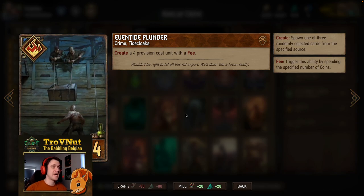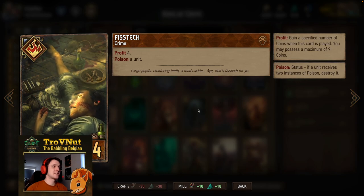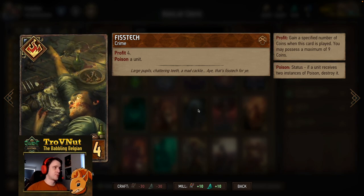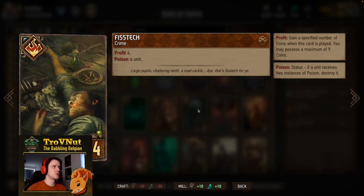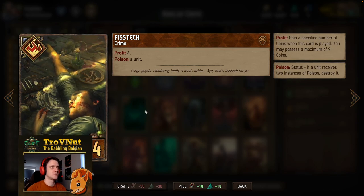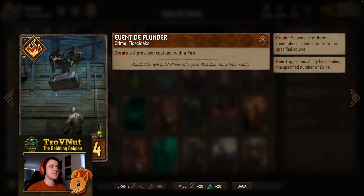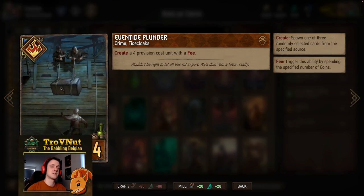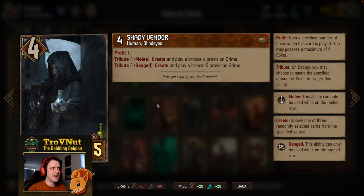Next up is Fistek — there's a double Fistek in this deck as well. For profit: four coins and you poison a unit, so double poison if you're able to pull it off. You also have a tutor to gain a crime card, so definitely a possibility to get double poison. And with Eventide Plunder as well you can get the Failed Experiment, which also gives you some poison options.